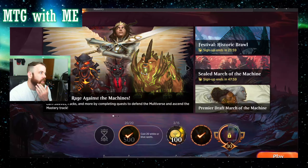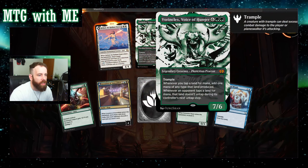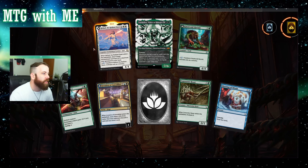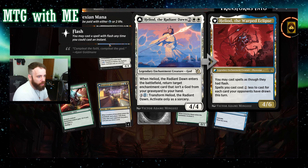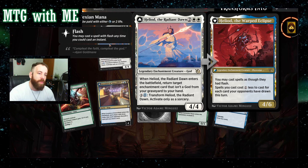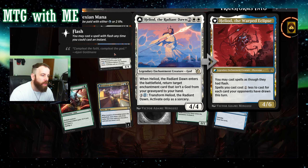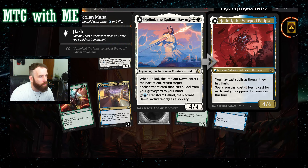We got a pack — let's check it out. Games aren't taking too long so we'll roll another one. Vorinclex — old Vorinclex with alternate artwork. Seven-six trample; tap a land for mana, add another one. Whenever your opponent taps a land for mana it stays tapped for another turn — pretty good. We also got Heliod, Radiant Dawn — four-drop, four-four. Battlefield return target enchantment card that isn't a god from your graveyard to your hand; for four you can transform it. I'm not sure if you can transform Heliod at instant speed — I'd have to look that up.